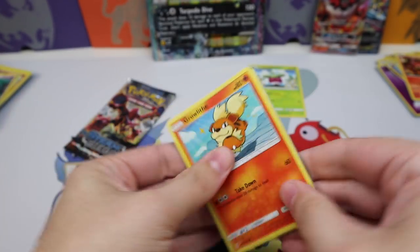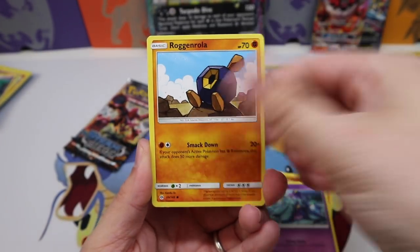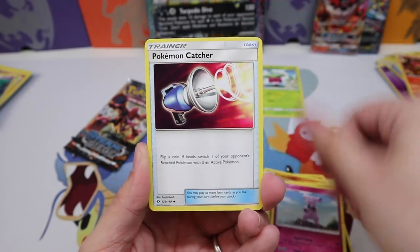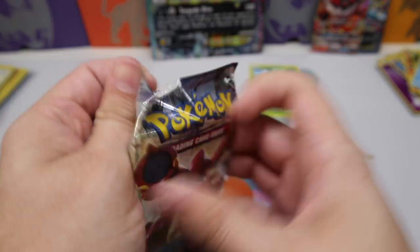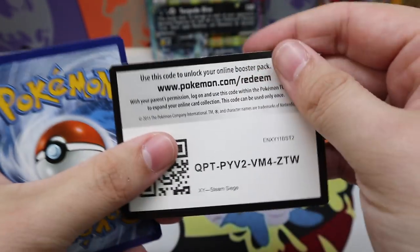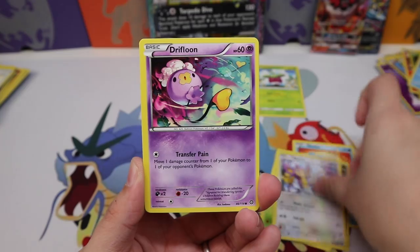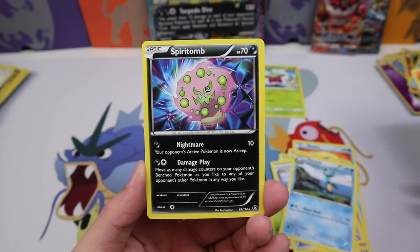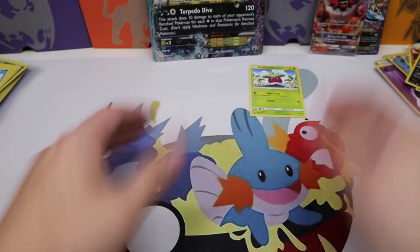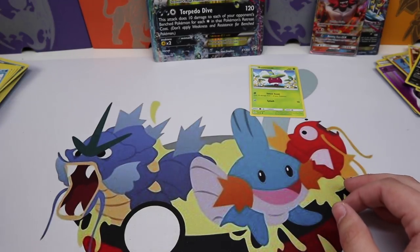Next Sun and Moon pack — Roggenrola, Rattata, Boldore, Granbull, Pokemon Catcher, Rowlet Reverse, and Primarina as a Regular Rare. Steam Siege final pack — Shieldon, Larvesta, Drifloon, Klang, Claw Fossil Anorith, Dewott, Primeape Rare Reverse, and Spiritomb Regular Rare. Overall we got one Ultra Rare and that's it from the Mega Sharpedo box. Not the best, honestly, but better than some boxes I've had.